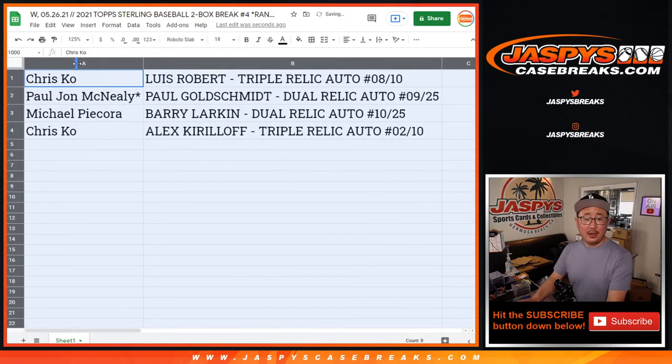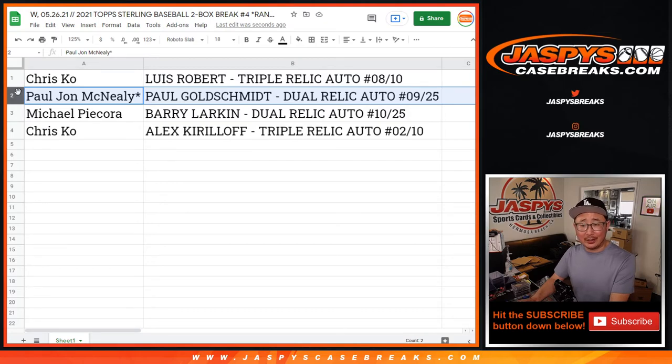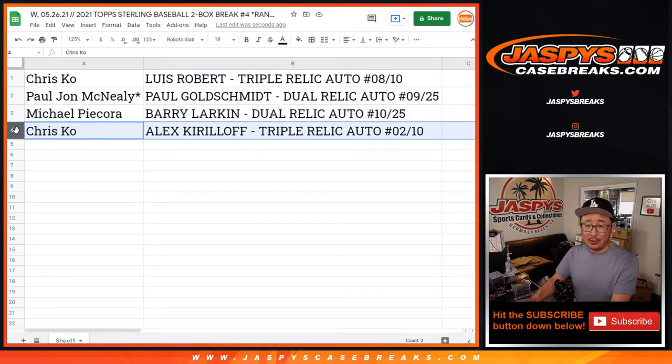Chris gets the Luis Robert triple relic and autograph, 8 out of 10. PJ gets the Goldie — dual relic auto to 25. Michael gets the Barry Larkin, dual relic and auto to 25. And Chris gets the Alex Kirilloff triple relic rookie auto, 2 out of 10. I'm Joe for JaspysCaseBreaks.com — that was a really sterling break right there. We've got more in the store, go check it out. See you next time. Bye-bye.